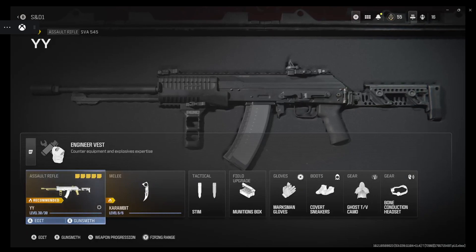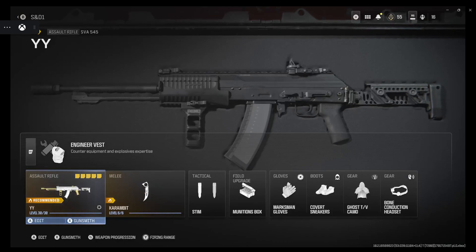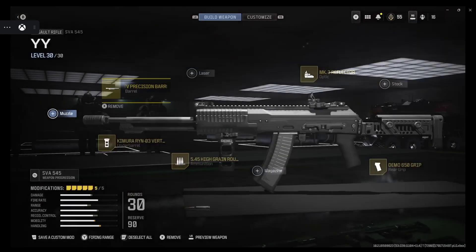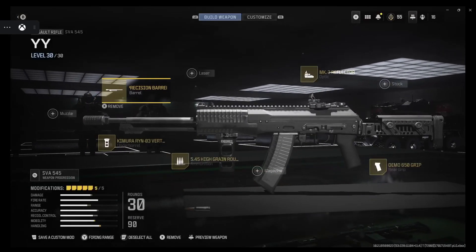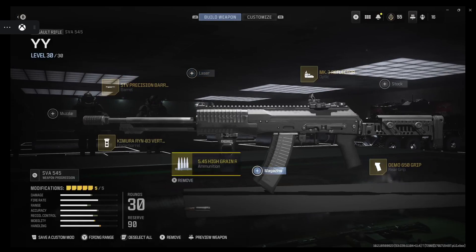SVA — first gun you get in the game, pretty much simple, because a lot of people go into zombies and get everything done. Let's just get right into it. In terms of attachments I have on screen: optic, grip, ammo, underbarrel. Don't use any muzzles — a lot of the muzzles are pretty much useless in this Call of Duty.